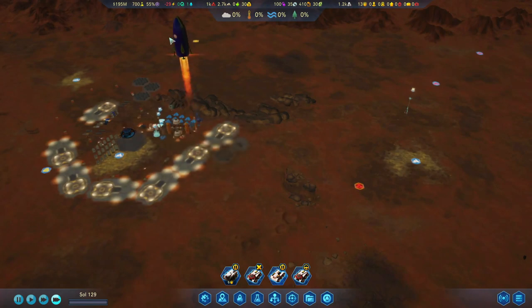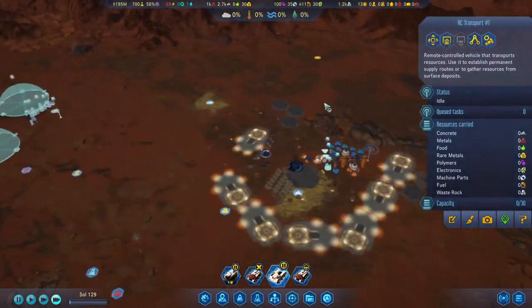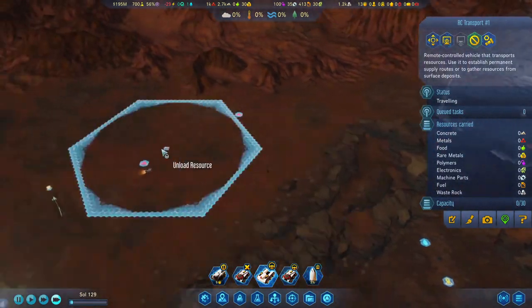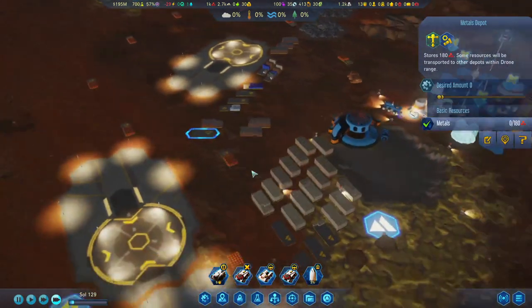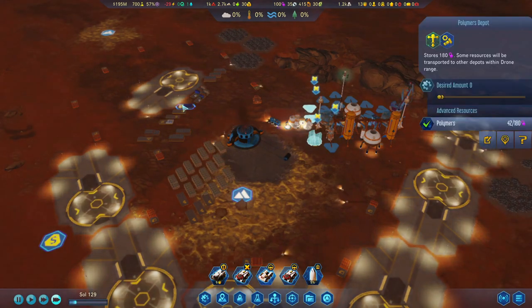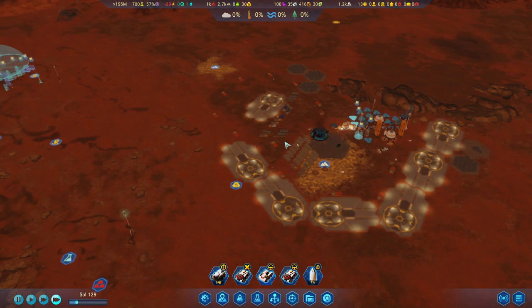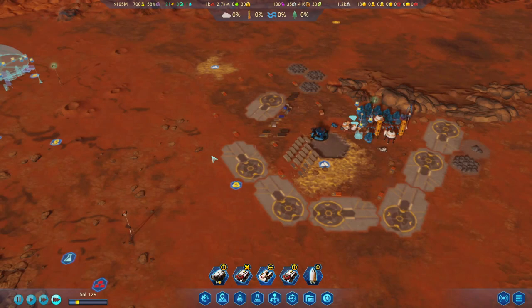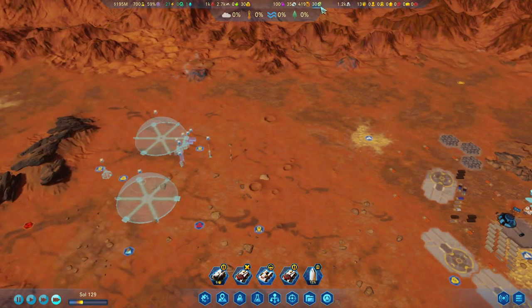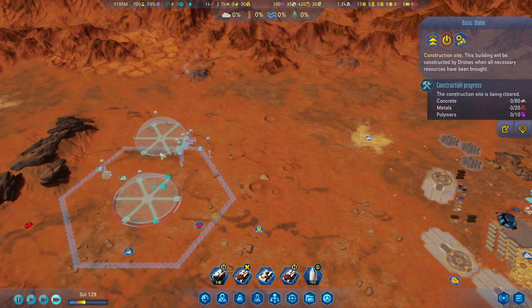Hopefully the next set of meteors that will come down will bring even more anomalies for us to research. He's done already — do we still have space for metals? We do. That looks beautiful, that's a lot of stuff there.